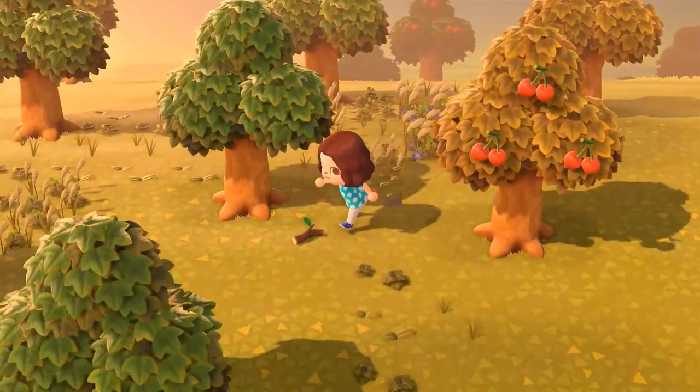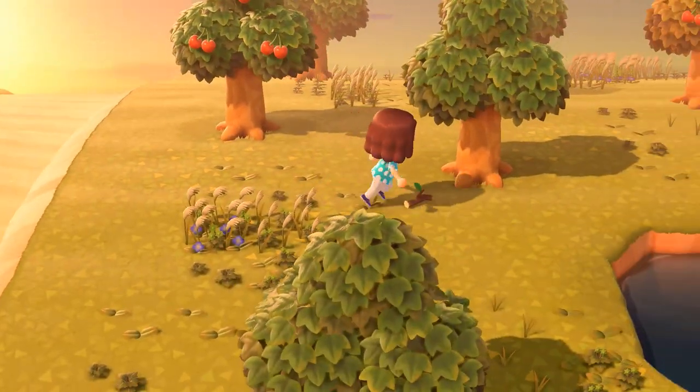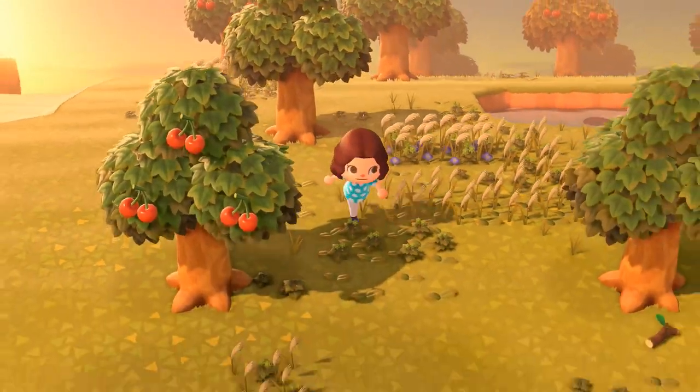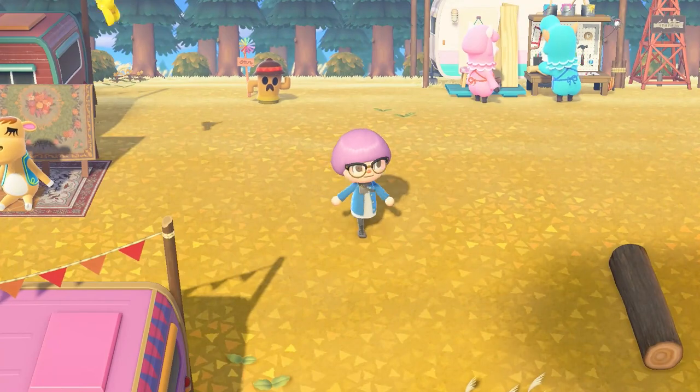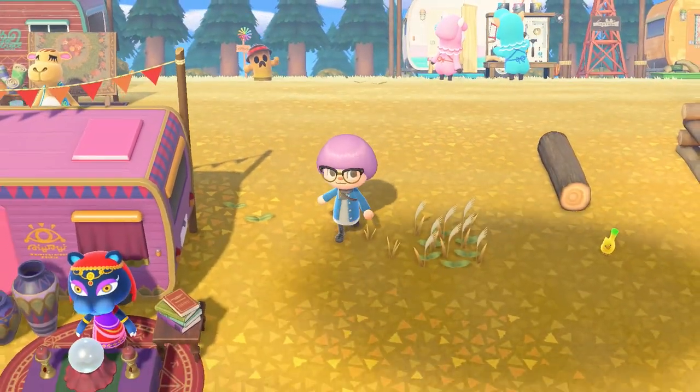Once you've picked your island you'll find out who your first two starting villagers are, your fruit, your native flower, and your airport colour. If you get a villager you simply cannot stand you can restart your island. The fruit and flowers can also be changed later. The only thing that cannot be changed is your airport colour, but since the 2.0 update this is less of a worry — the game now lets you get every single colour of all items without needing Nintendo Online or friends. So the only reason to care about airport colour is if you really hate the other colours.